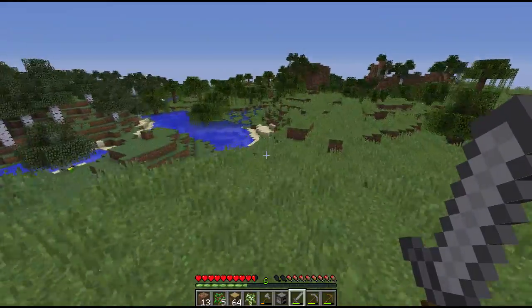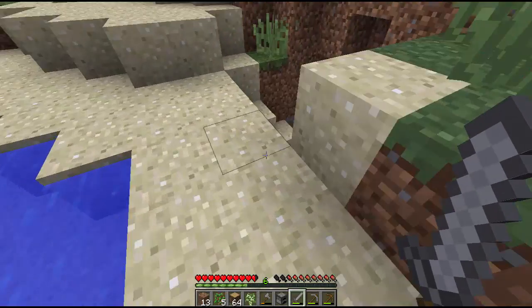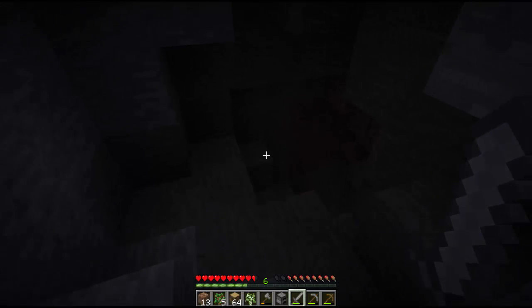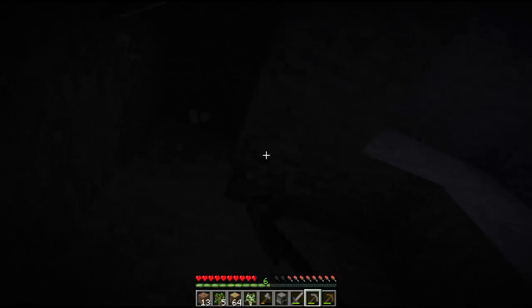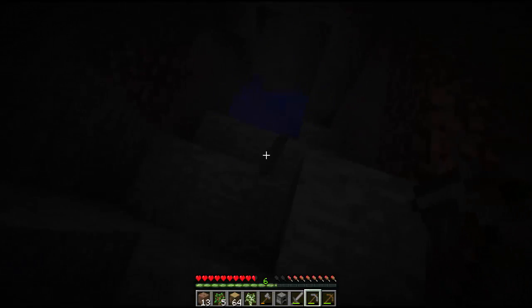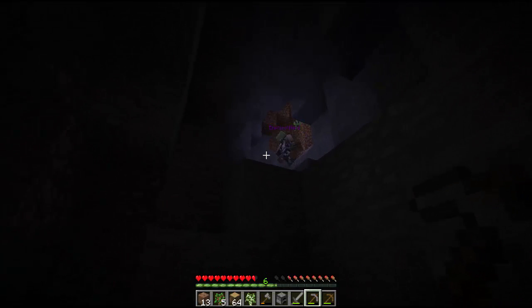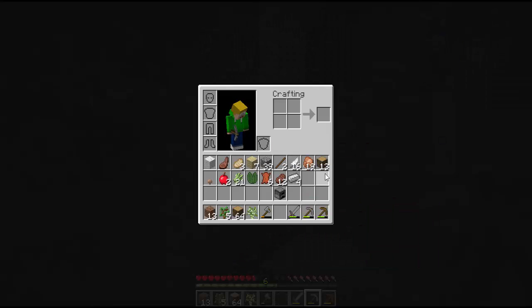I'm heading back. Does the cave go anywhere? There's a cave right there. Have you gone in it yet? There's iron right here — that's good. I would like to get some torches. We can make some shields. You want to come down here and block it off, like right there. Did you grab the crafting table or did we leave it behind?